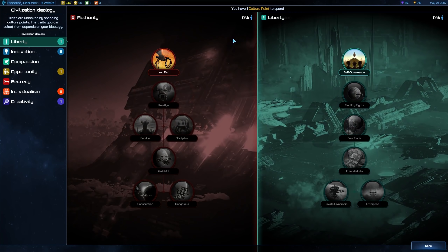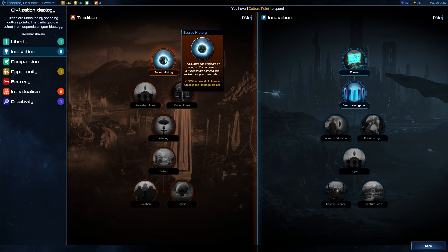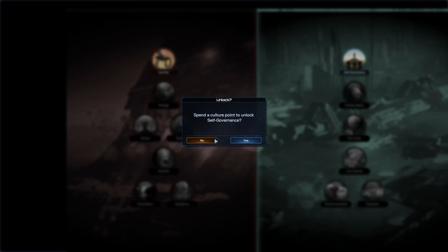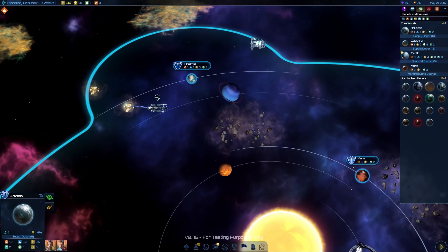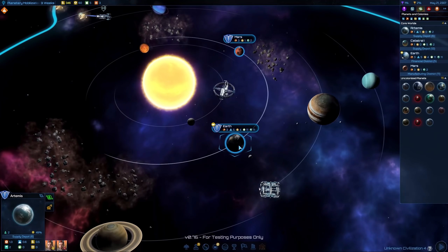We have our first culture point! We can invest into liberty, innovation, or opportunity. Self-governance gives 10 approval on colonies and a free leader — sounds pretty good. Innovation gives a free tech and a massive 32 research boost plus 1000 homeworld influence. Opportunity reduces leader costs, and individualism gives plus two percent global income. Let's go with self-governance — I like the approval on colonies, which we need anyway to improve our colonies. Plus we still show as unprotected, but at least we now get 10 approval rating in addition.